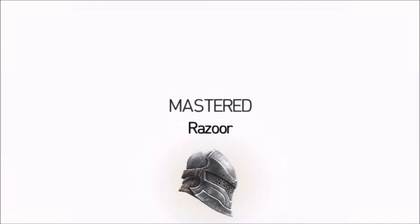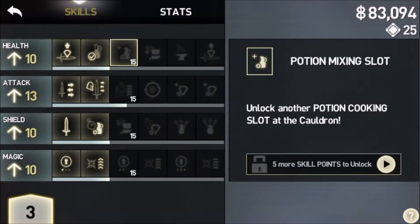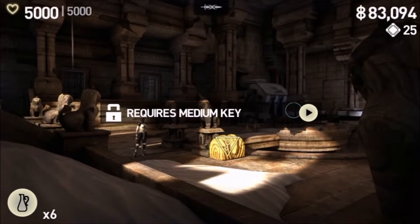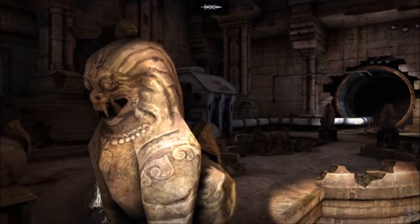Yes! Level 14! We mastered Razor — okay, what do we want to put points into? More items for sale is usually pretty good. Let's put it into shield even though that's not a super worthwhile stat for me to pursue. Let's at least do that.